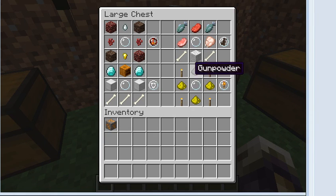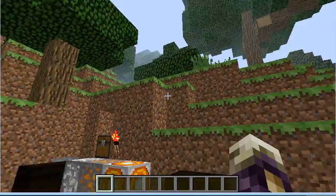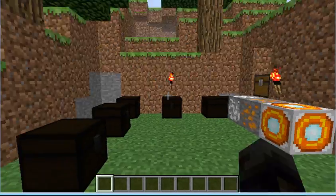The light orb is made by four torches, gunpowder, and three glowstone surrounding an orb. It will place torches and glowstone in dark areas around you. So basically, if you're in a cave and it's super dark, you just get out your light orb, and bam — you've got it.